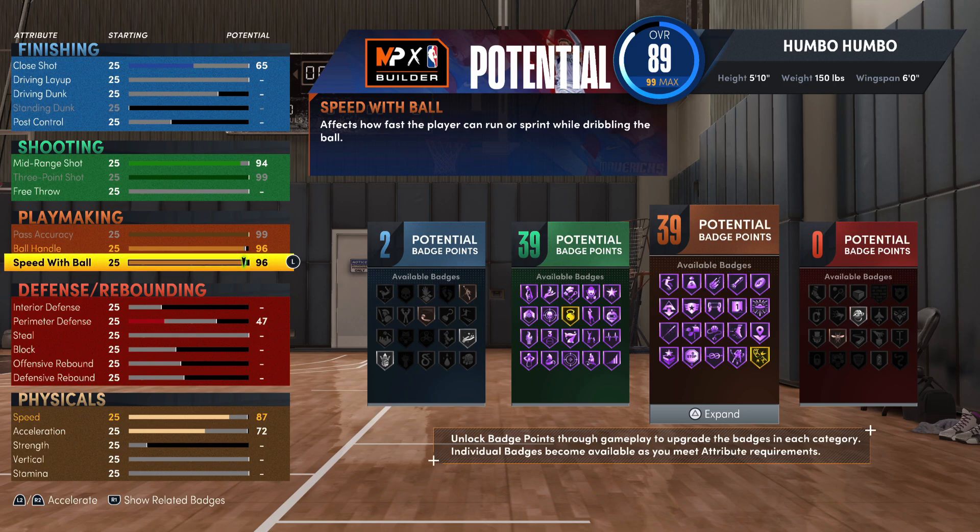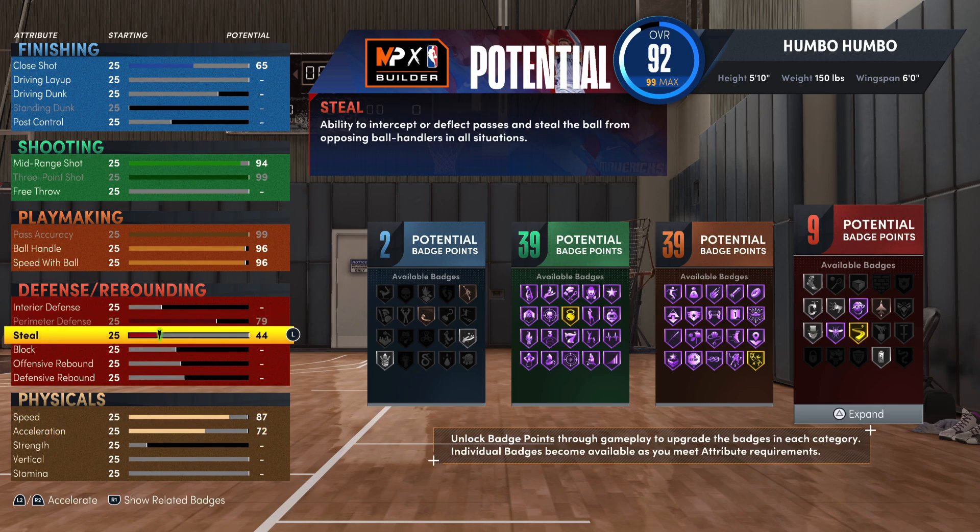For the defensive and rebounding badges, first max out perimeter defense and max out steal. Actually, I'd recommend dropping the steal one rating down to a 98 just to save a couple of attribute points.